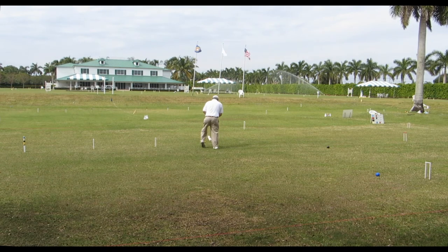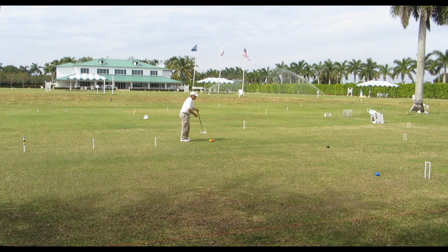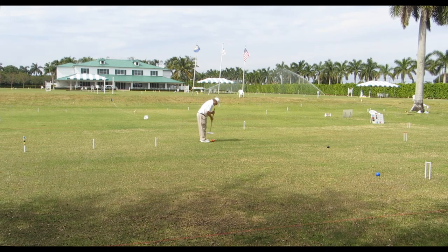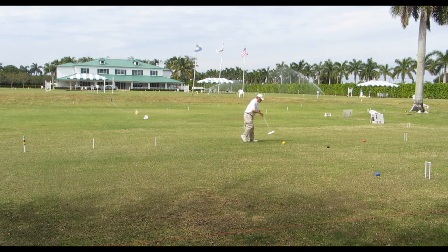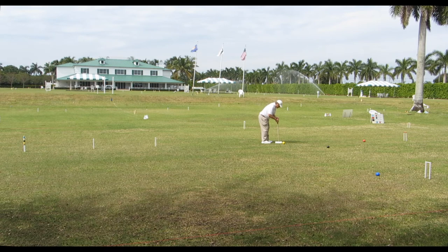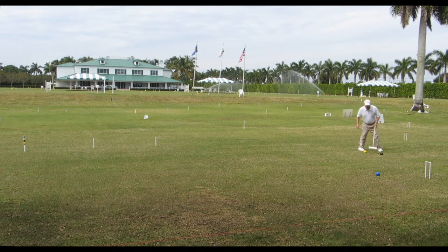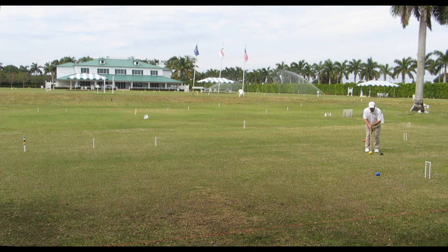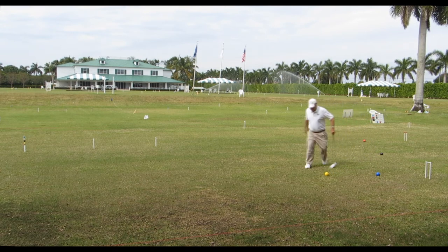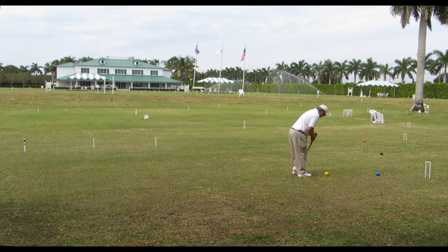Now Yellow is for wicket three. You can see Blue is waiting there at wicket three. Yellow is going to send Red as a Pioneer ball — that's a ball going to the next wicket after the third wicket is scored. Notice how Yellow traveled toward Black as Red traveled toward the fourth wicket. We're calling Black a pivot ball, a ball that's sort of an intermediary. Yellow puts itself nine inches away from the Black ball and takes the first of its two shots, leaving Black where it is.